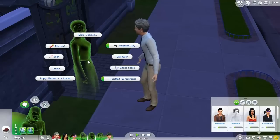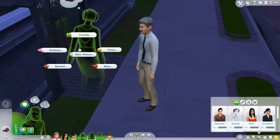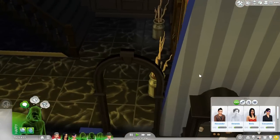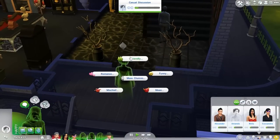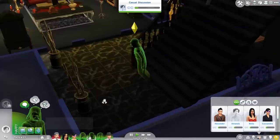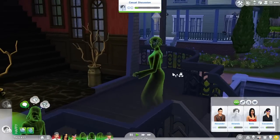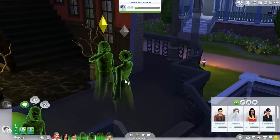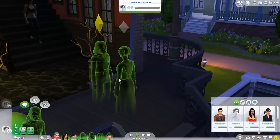Ghosts can have the same interactions with everybody - ghost scare. Oh, there's a 'reminisce about' option. Oh my god, that's actually kind of sad. Reminisce about life. It kind of reminds me of the actual dark side of ghosts - they are sims who have been unfortunate and lost their lives. I do want somebody to actually die. Let's have Mortimer die if that's possible.